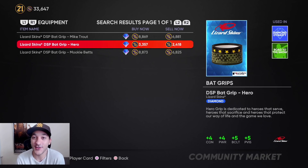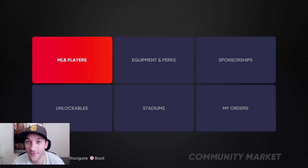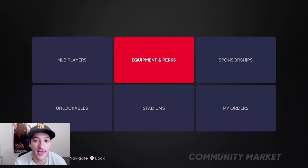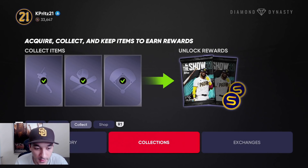So we got collections done and our investments can put us right back up to 600-700k stubs. That's why I waited — so we could invest in other stuff along the way and still have a lot of stubs. We're in a really good spot right now.